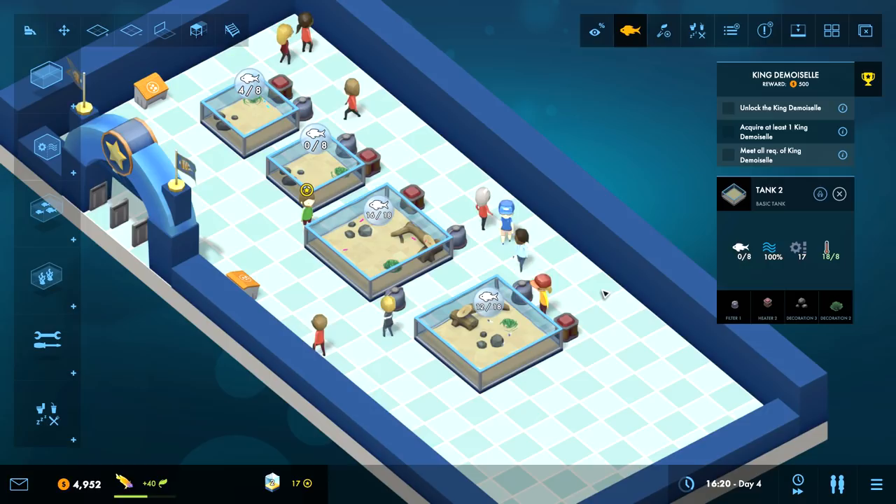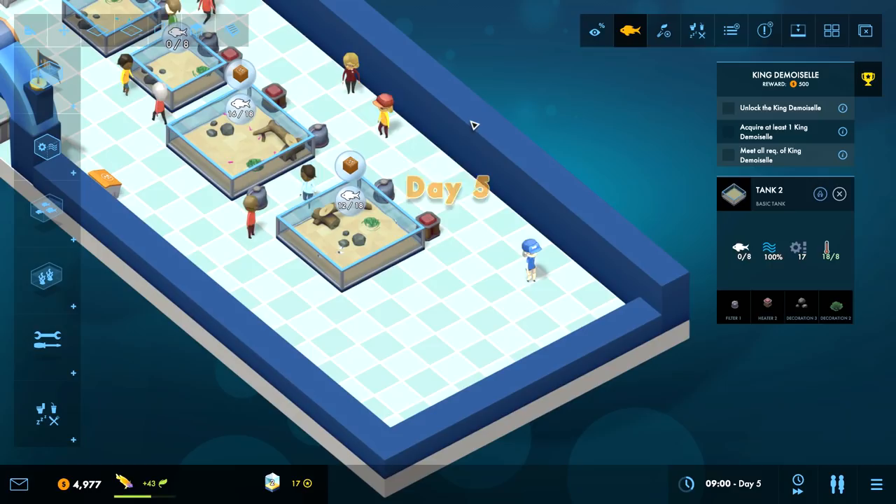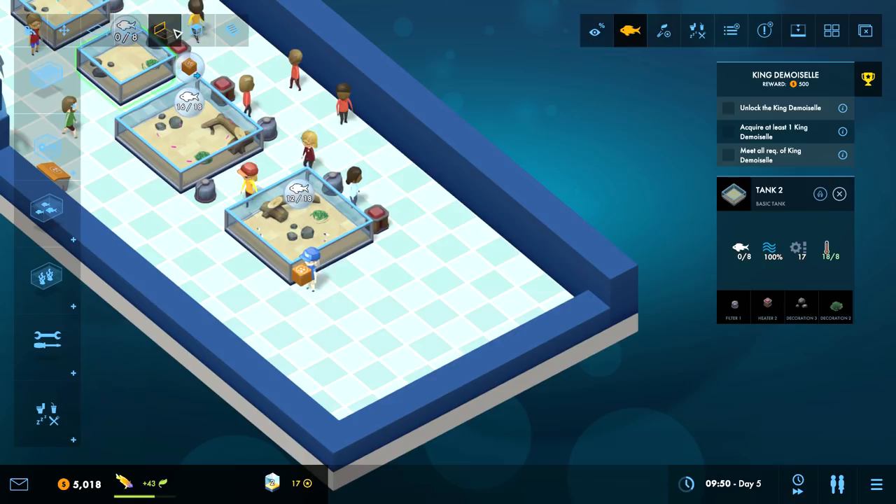There's nobody in this spot - maybe I can put the new fish there when they're ready. They're researching right now so we're good. I kind of just want to find something to do with the employee only zone thing, but I don't really know what to put there - maybe the pellet dispensers and tool stations.